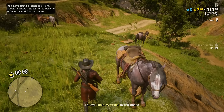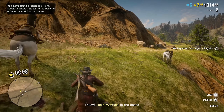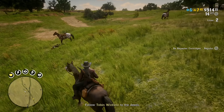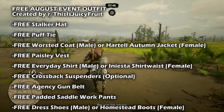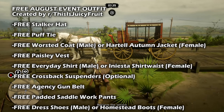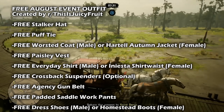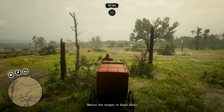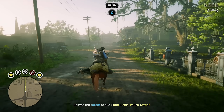Moving on, we have to talk about the free community outfit for August. This is Juicy Fruit from the r/RedDeadFashion community subreddit, who knocked it out of the park with their first ever post, and Rockstar wanted to share their look. You can acquire this outfit by visiting participating local tailors or opening the Wheeler Rawson and Company catalog. Included with this outfit for free are: the Stalker hat, the puff tie, the Worsted coat for male characters or the Hardle autumn jacket for females, the paisley vest, the everyday shirt for males or the Iniesta shirtwaist for females, the cross back suspenders, the agency gun belt, padded saddle work pants, and dress shoes for males or homestead boots for females. Also check out the Irwin coat and the Woodland gloves, as those are limited stock pieces returning to shelves for a limited time.